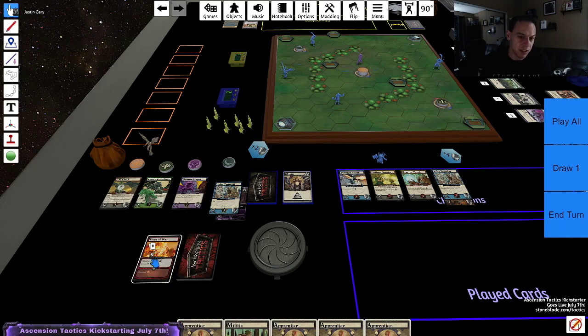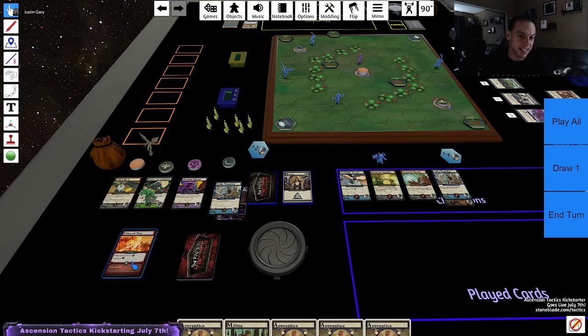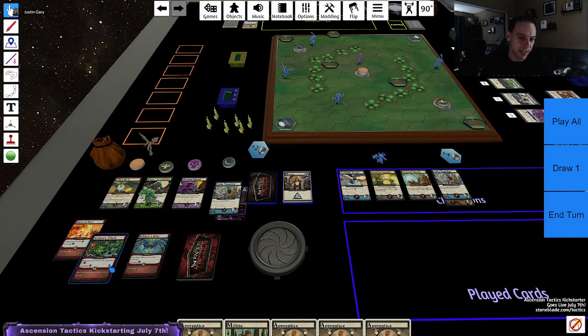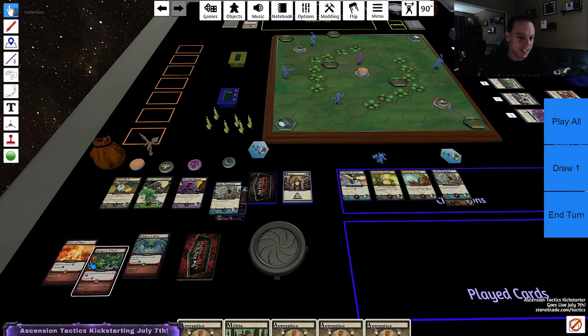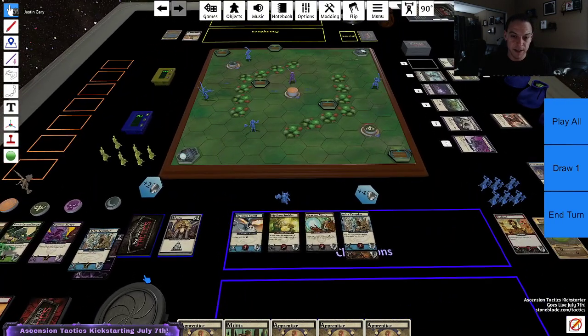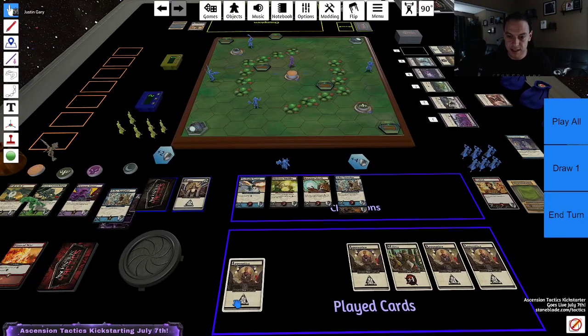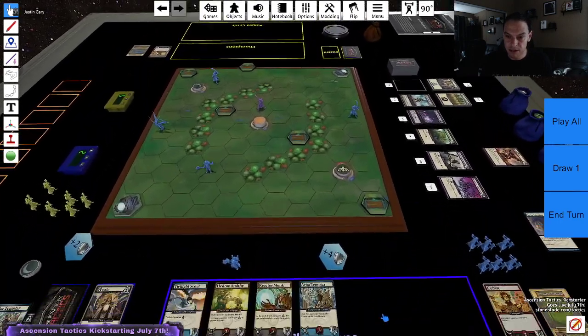You'll also notice when I talked about the threat level — when the discard pile gets up to a certain amount, the threat level triggers. But it doesn't count the cards you're playing that turn. Technically, the cards you play this turn stay in play until the end of the turn, just like when you play cards out of your hand. So I don't have to worry about the threat trigger. But they're going to start coming really soon. Either way, the boss is going to get two points because he's controlling these two honor shrines.